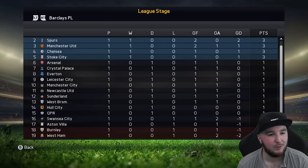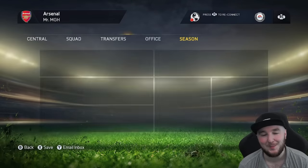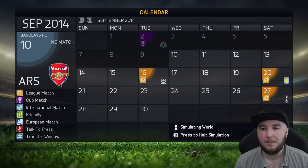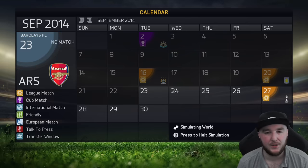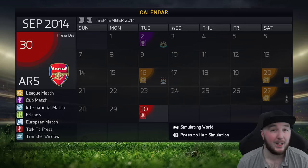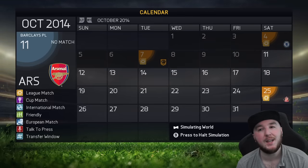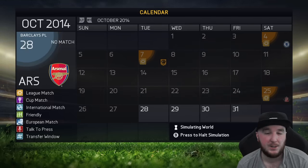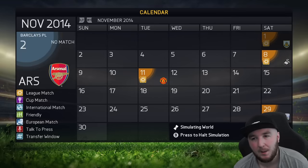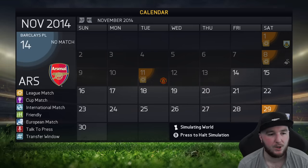We've got West Ham's old badge there. Burnley are still in the league, Swansea, QPR, Hull City, West Brom, Sunderland, Stoke. I'm comparing the speed of calendar simming — and my God, this is fast. I'm playing on PC with a beefy machine running an older game, so I'd expect it to be quick.